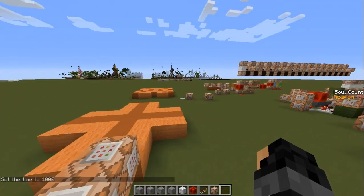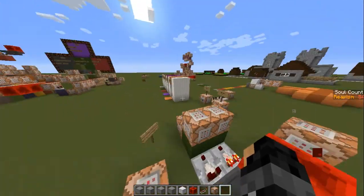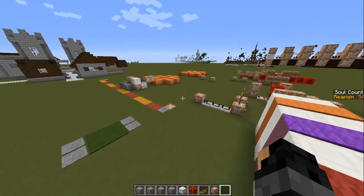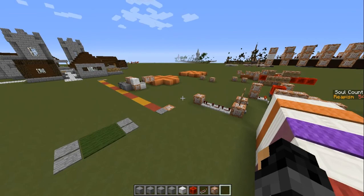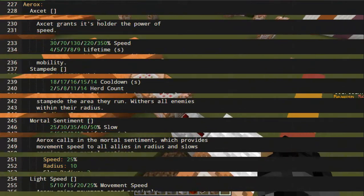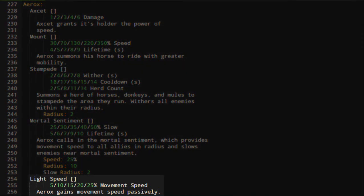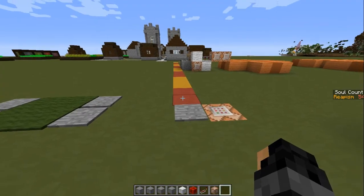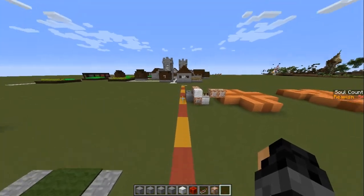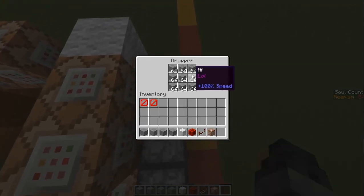Hey, what's up guys, Reapism here and welcome back to another video. You probably remember this world — this was my first Raise test world. Something very important I want to get into is movement speed in Raise. We have abilities, as you can see on screen, and their progressions allow for higher movement speed. Aerox, for example, gains movement speed passively, and those are percentages. So basically, without walking, I have a 10 Hz clock hitting this command block constantly.